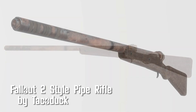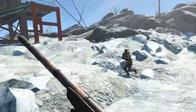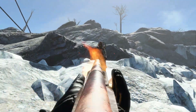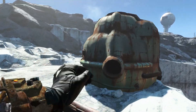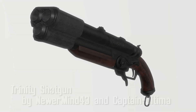If Fallout 4 pipe rifles are too fancy for you, then come on down to Taco Duck town. This pipe rifle is truly homemade — as in, it was made most likely where Taco Duck lives, at home. There are no mods for this weapon, you get it as is, and there are no custom animations either. So if that's a deal breaker, then more pipe rifles for me.